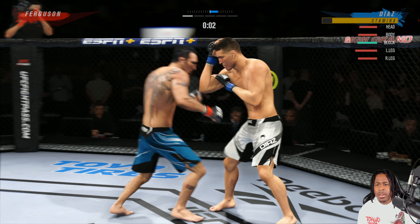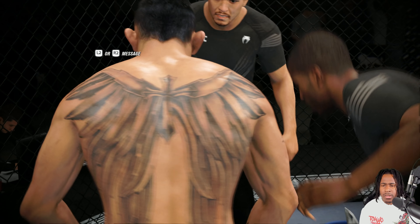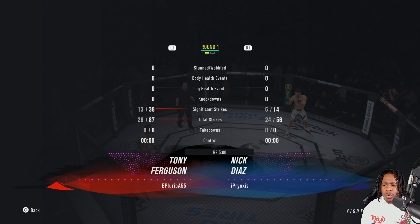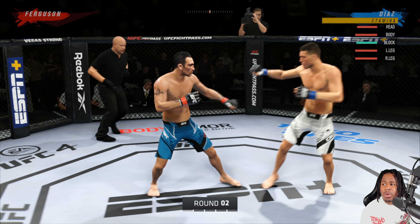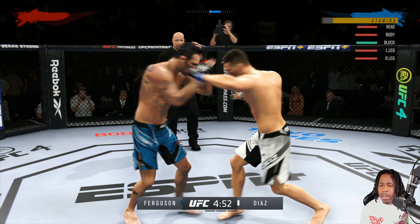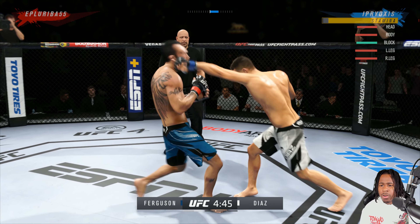He throws a flying knee and good round. Let's check the stats. Round one: he threw 87, landed 28; I threw 56 and landed 24. He threw a little bit more than me and only landed four more than me — I'm okay with that. My cardio is all the way up, head health is good, body health is good. We're A1. That's a punish — we check the kick.